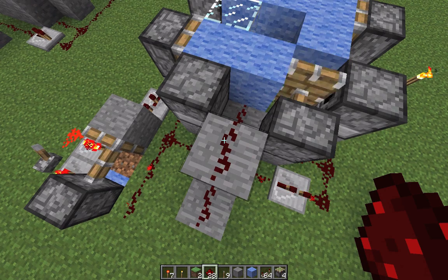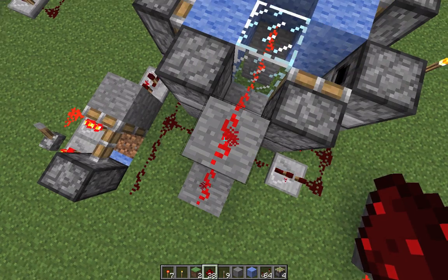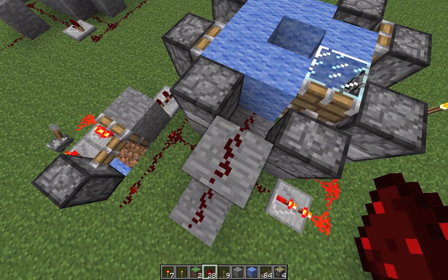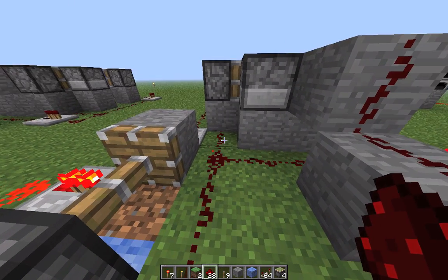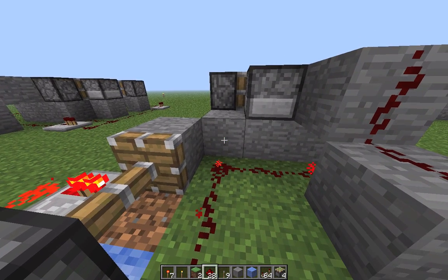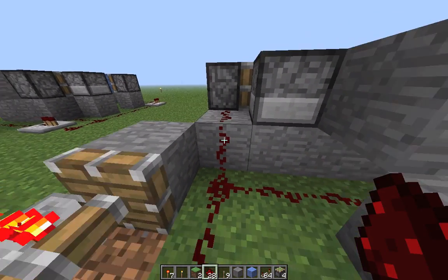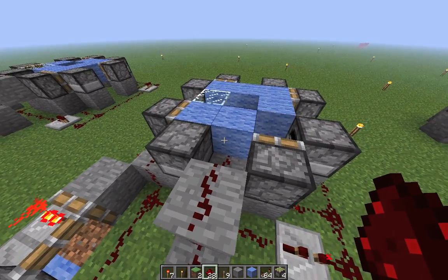If you were paying real close attention, you may have noticed a slight redstone flash whenever the piston over there goes off, like now. But this is easily resolved — just place a stone block over there with redstone on top of it to power the piston directly, instead of through the stone beneath it. And we're done.